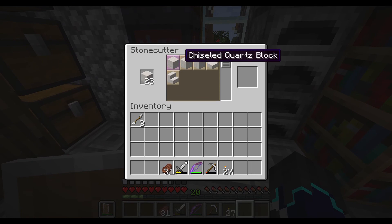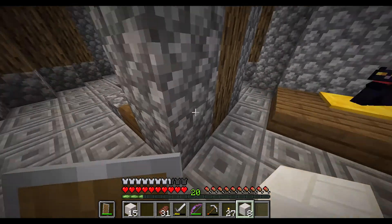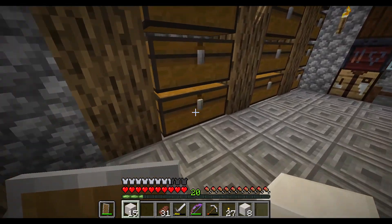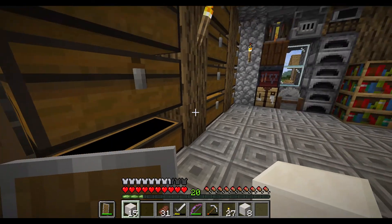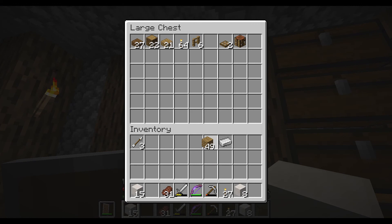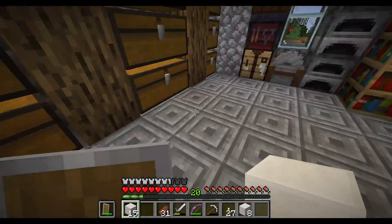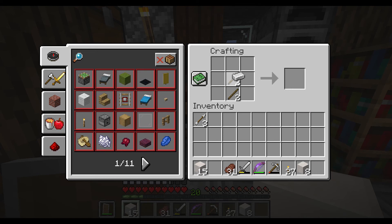We'll do eight quartz bricks for now. Actually, let me make a shovel because we need one of those. Let me just take this — bam, shovel. So we have to take these blocks out to make room for our stairs.